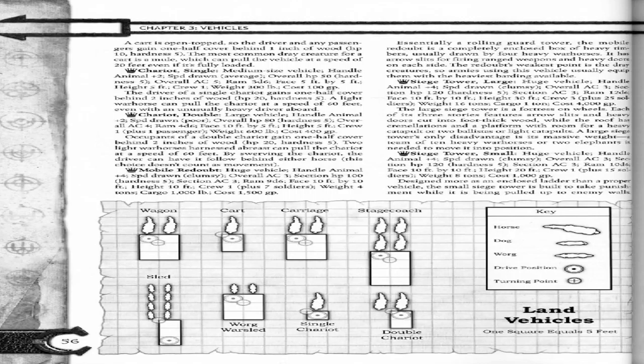Chariot, double. Large vehicle. Handle animal plus two. Speed drone: 4. Overall HP: 80. Hardness: 5. Overall AC: 4. Ram: 4D6. Pace: 10 foot by 5 foot. Height: 5 foot. Crew: 1 plus 1 passenger. Weight: 600 pounds. Cost: 400 gold pieces. Occupants of a double chariot gain one-half cover behind two inches of wood.